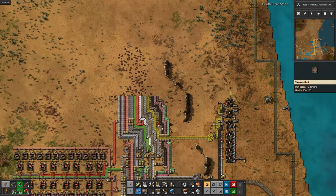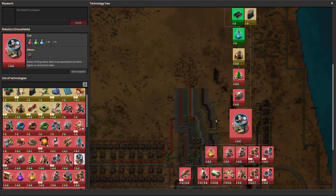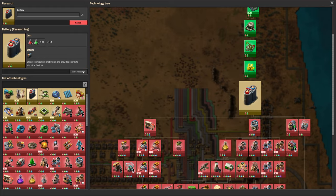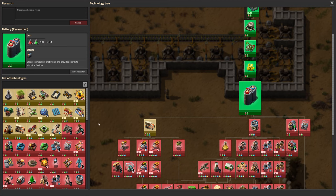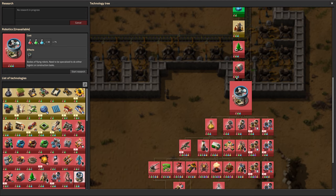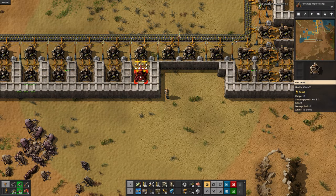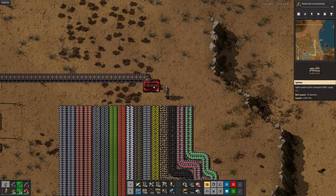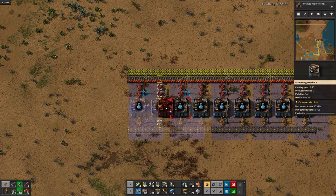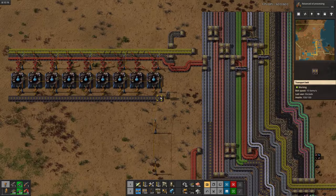And there we go. Here's the awful spaghetti mess that resulted. Beautiful, isn't she? I'm going to research batteries real quick so I can start working on robots. Now I'll start researching advanced oil processing because I need the heavy oil to turn into lubricant, but that research requires blue science so I have to go build that first. That's a pretty easy build because everything I need is already on the bus — this is why you plan ahead, kids. There's blue science — now we'll pipe it into some labs so we can start that research.